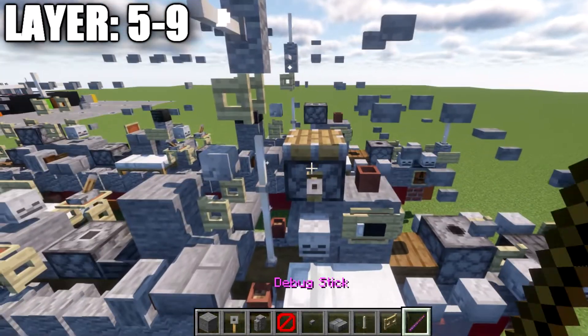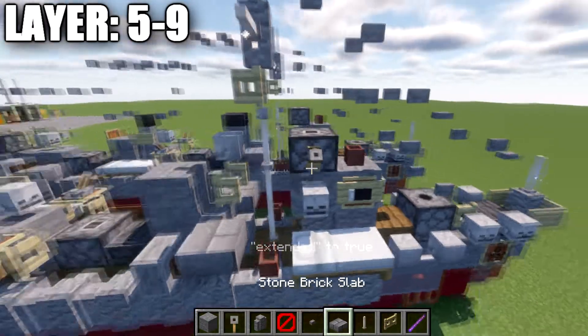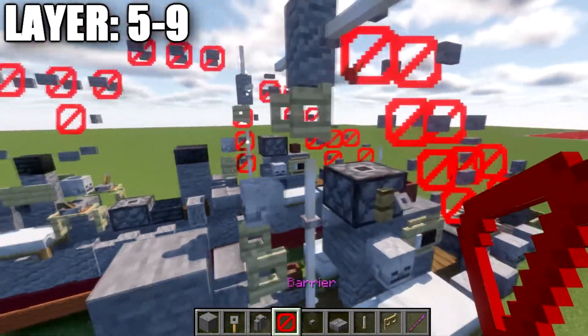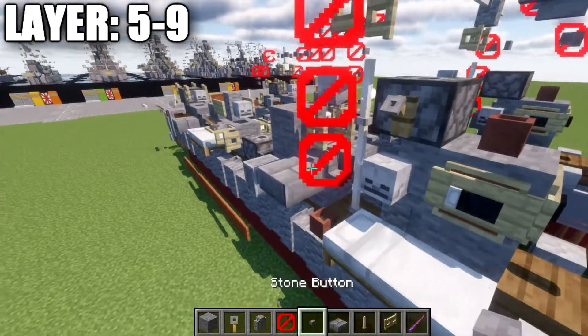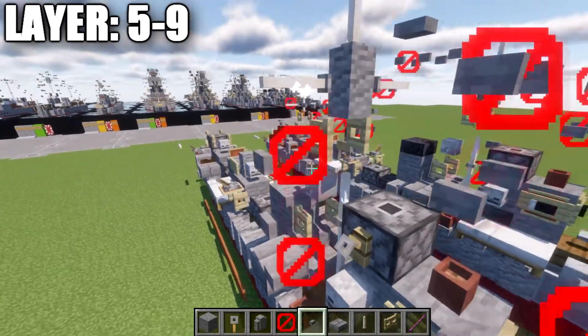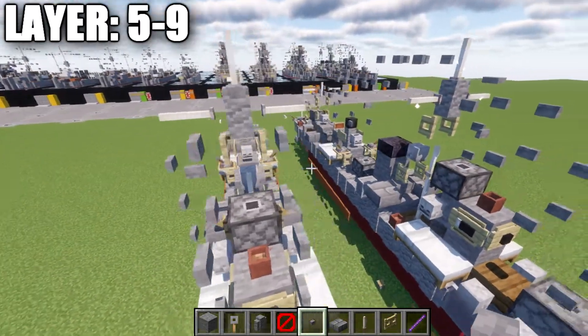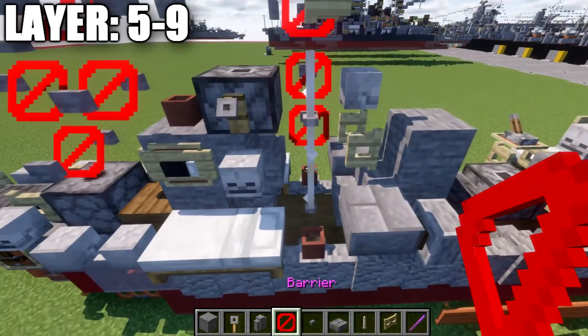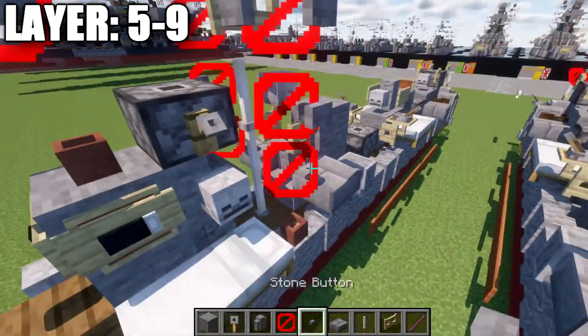At this point, Java players can right-click this piston with the debug stick to set it. Then we grab barrier blocks and place a row of three coming down from that end rod, placing a button here, a button here, and two wrapped around like so for additional cabling — same on the other side.